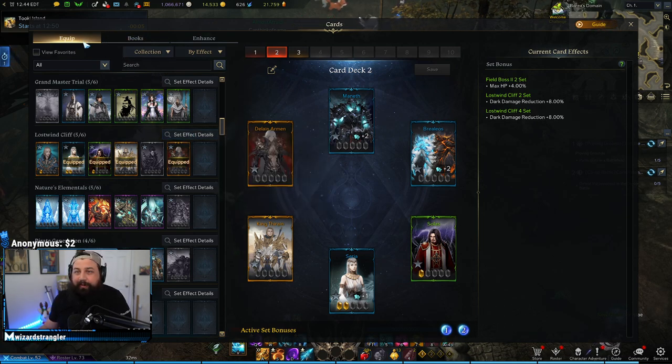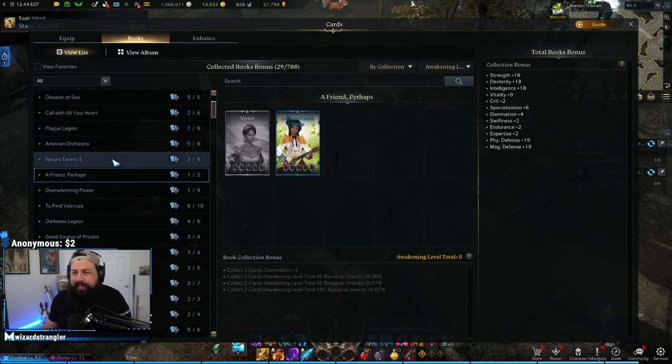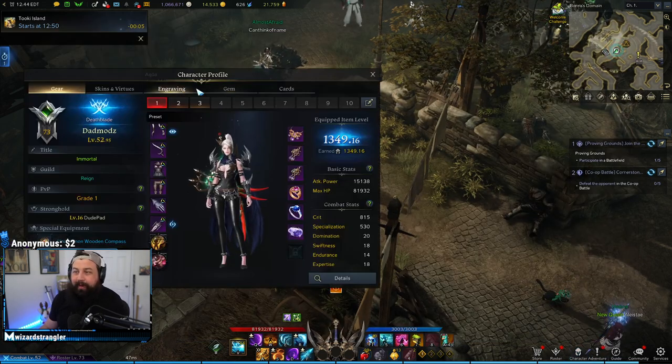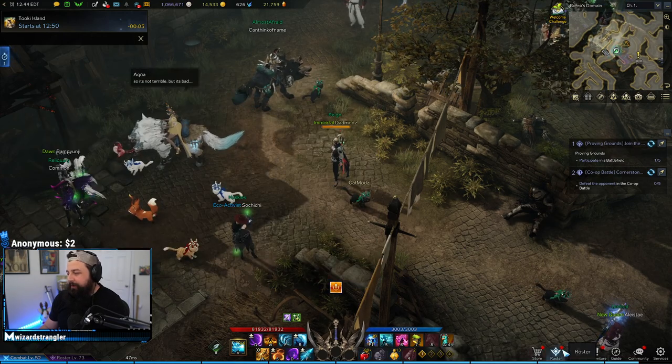This is basically a little card window — it shows your books. Way, way later on in the game — I wouldn't even worry about right now — you'll be stacking Demon damage. This is your card stuff. And if you want to select your cards to put them on, this is where you place your cards on your character. You can have multiple decks and whatnot.